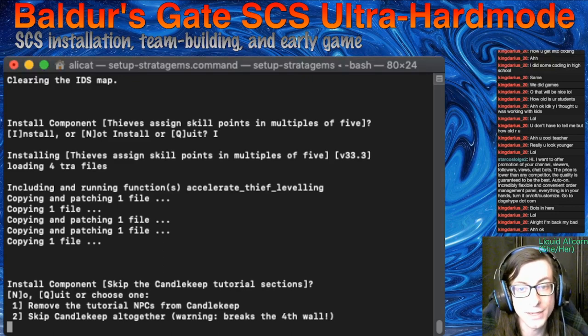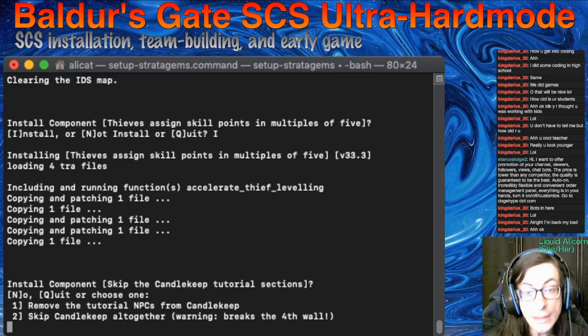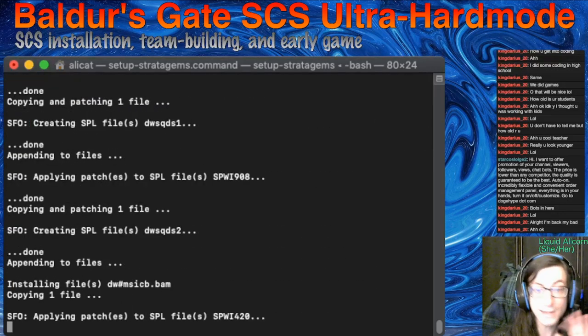We are not going to skip Candlekeep because I want to show this off for people who haven't played the game and who haven't played SCS before. I want to show off how different it is. Make spell sequencers and contingencies into innate abilities — what this does is it doesn't actually change anything about them other than the menu where they appear. These will appear under the little star icon on the far right at the bottom instead of being under your spells. I like this. Sometimes it can be hard to find sequencers and contingencies amidst your other spells because there are so many. So having them separate is pretty nice.